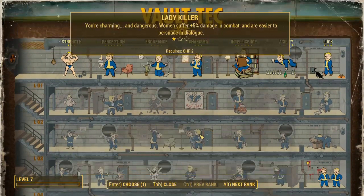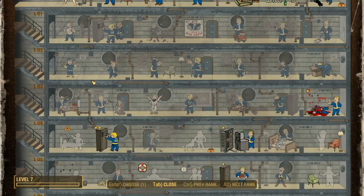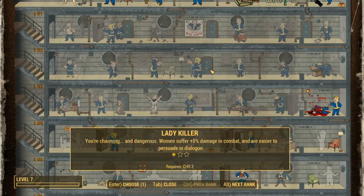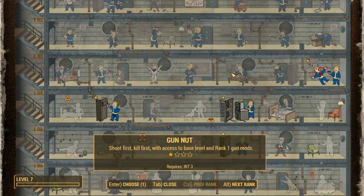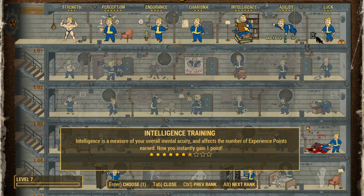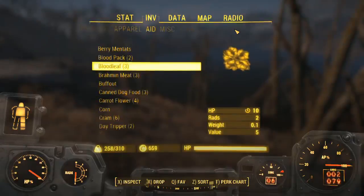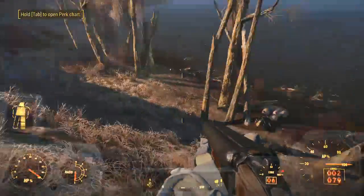I want to take armor but I also want to dump a point into Intelligence. I think I said we're gonna take a point of Intel - as much as I would like armor and gun nut, the higher our Intel the faster we level up. What does that bring us up to - seven? Maybe we'll just get it to nine and then wait till we find the bobblehead.